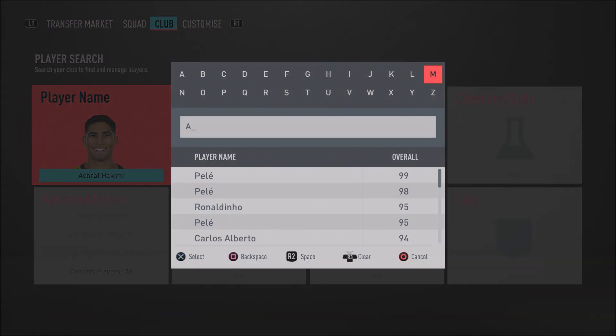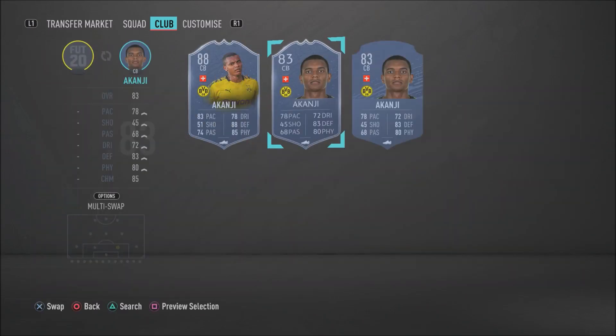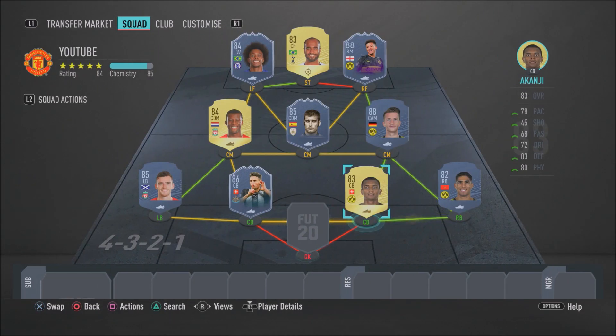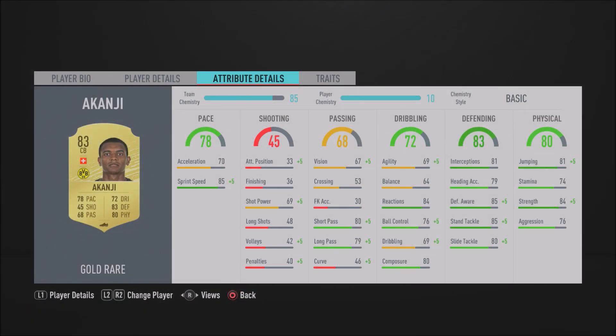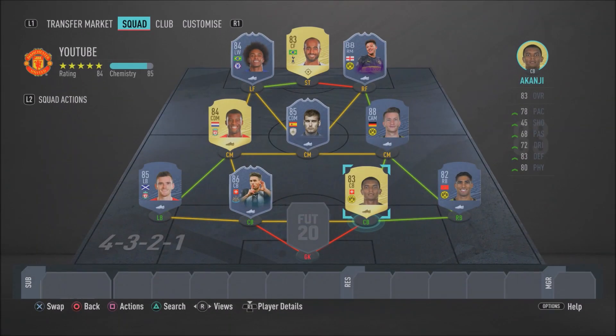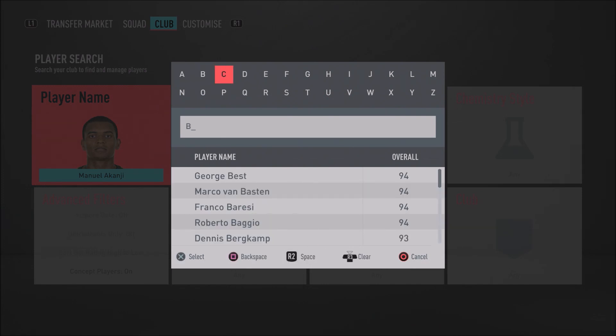The center back partnership is Moments Shah and Manuel Akanji. Akanji is a cheap overpowered beast — you'd think he costs much more than he does. He's got 85 sprint speed, 81 interceptions, 85 defensive awareness, 85 standing tackle, 80 slide tackle, and 84 strength. With 70 acceleration and 85 sprint speed he's also fast enough. He's literally a rock at center back.